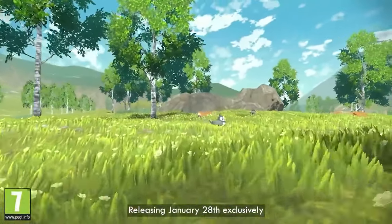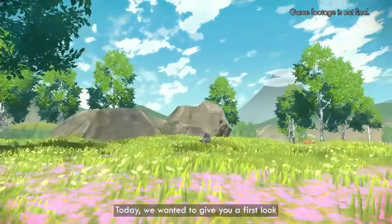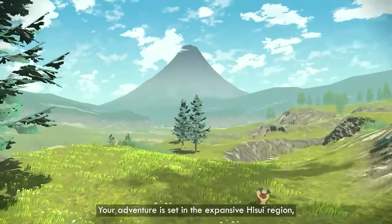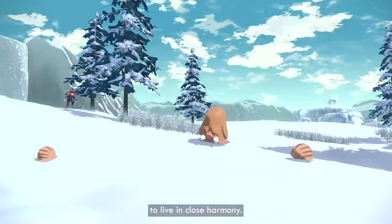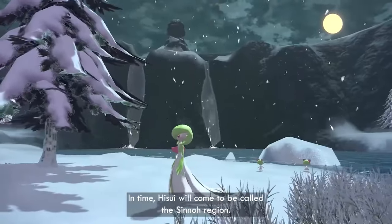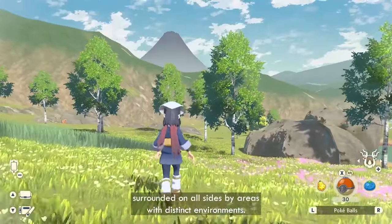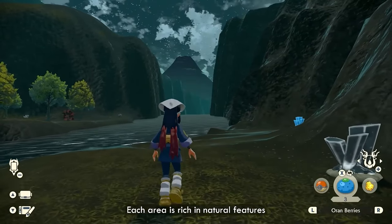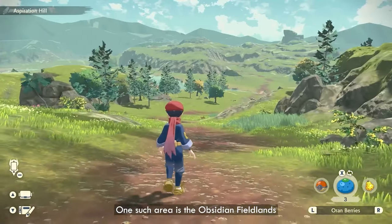It's set in the Hisui region, later known as the Sinnoh region. Mount Coronet is in the center, so we've got the mountain in the middle of the map and then different environments spread around it. Each environment has specific Pokemon types in each area — so you're going to have a grassy area for grass types, a watery or icy snowy area, a beachy area, that kind of thing. That's pretty cool.